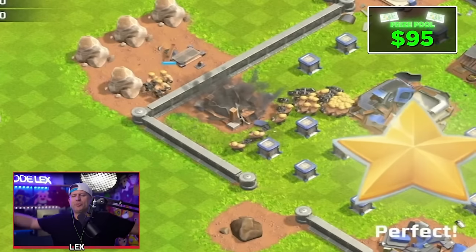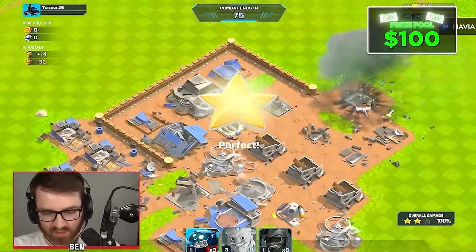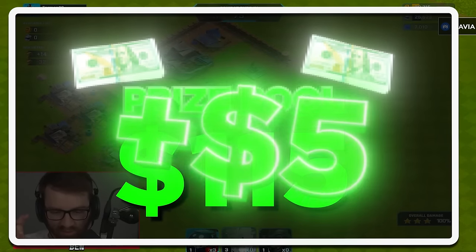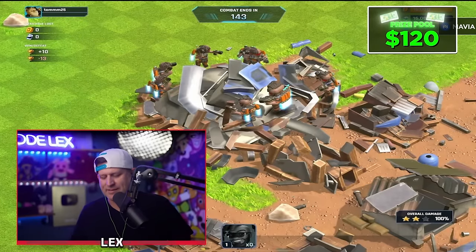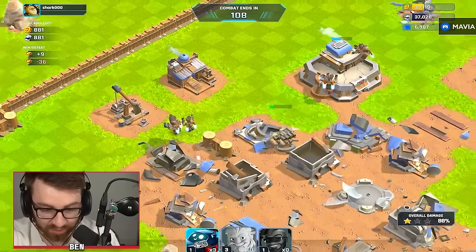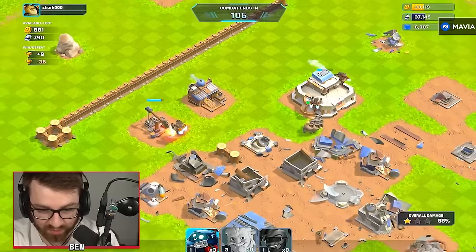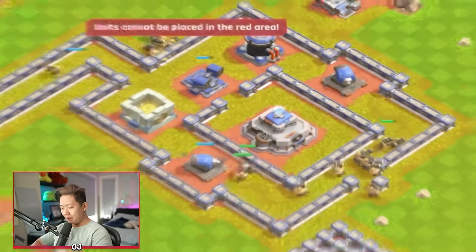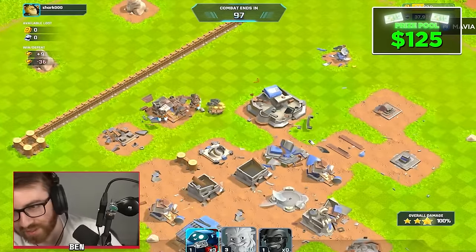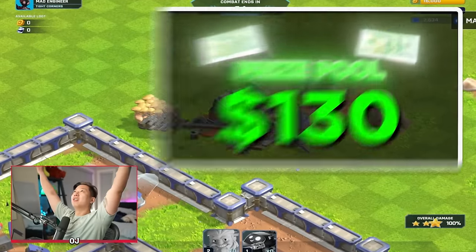Three-star. Boom. Three-star. Again. You guys need to step it up, man. We got 20 guys! Boom, crushed, perfect. We're at 24. I'm about to three-star too. I'm about to three-star - I already destroyed his air defense. I'm sending in all my strikers now, I'm bum rushing them. Let's go. Perfect. Three-star. Oh my gosh.